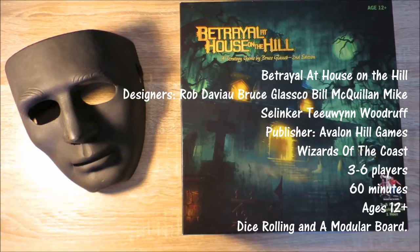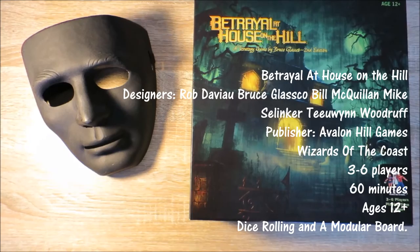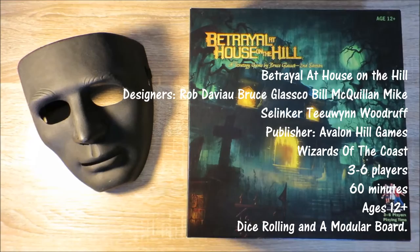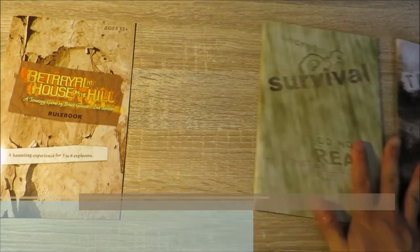Betrayal at House on the Hill is designed by Rob DeVille, Bruce Glasgow, Bill McQuillen, Mike Selinka, and Tewin Woodra. It's published by Avalon Hill Games and Wizards of the Coast. It's for three to six players, each game takes about 60 to 90 minutes, it's for ages 12 and over, and it's a dice-rolling game with a modular board. There are three books that come with the game box; set aside the survivor's handbook and the traitor's tome.